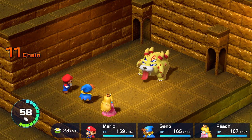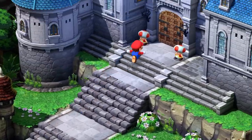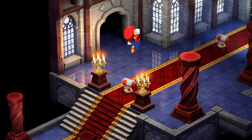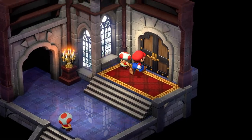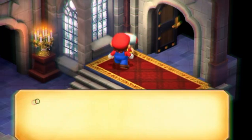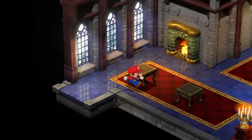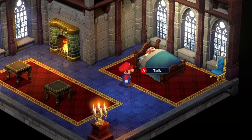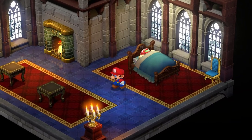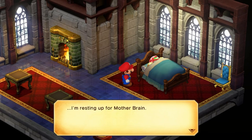After Balom's second downfall, head over to the Mushroom Kingdom. Go to the main castle, enter, and then head to the room directly to your right. You will see a small flight of stairs and a small toad standing beside a door. He will say, 'Our guest is resting! Please be quiet!' Head inside and in the bed you will see Samus herself taking a little siesta — resting up in her full suit of armor, preparing for her fight with Mother Brain.